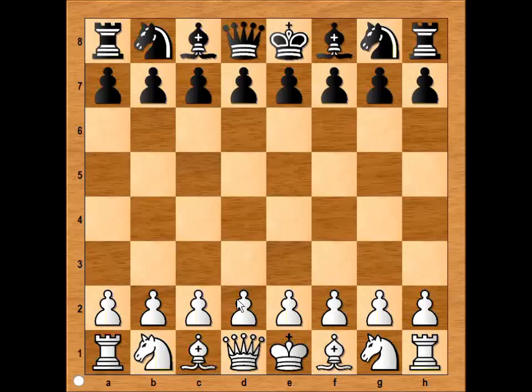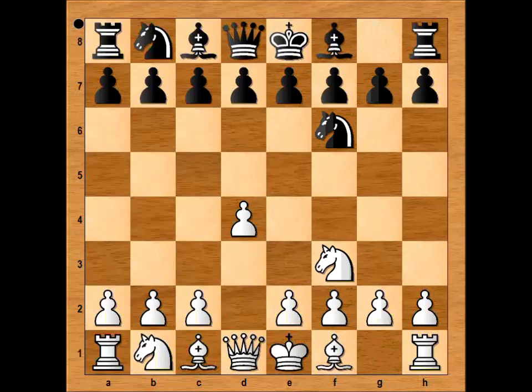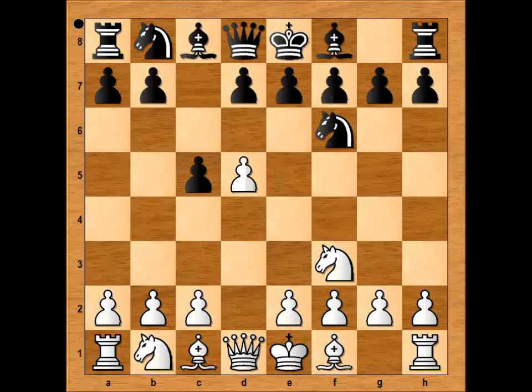Capablanca had the white pieces and he started with d4. Mises played Nf6, Nf3, c5 in the style of the Benoni, d5, d6, c4, and g6. Then b5 — the Benko Gambit. This is very popular nowadays, but in those days chess players hadn't even heard of this move.